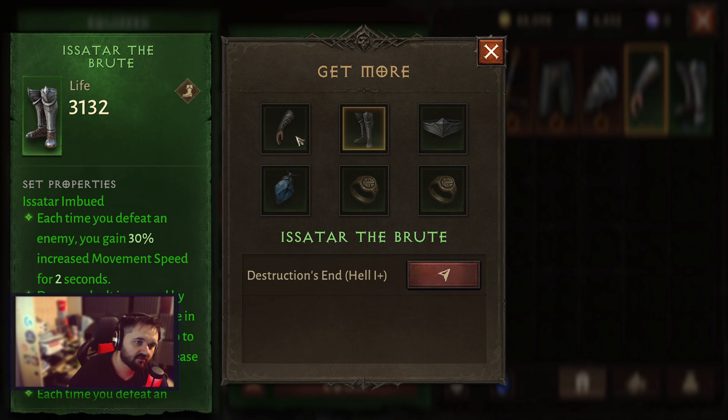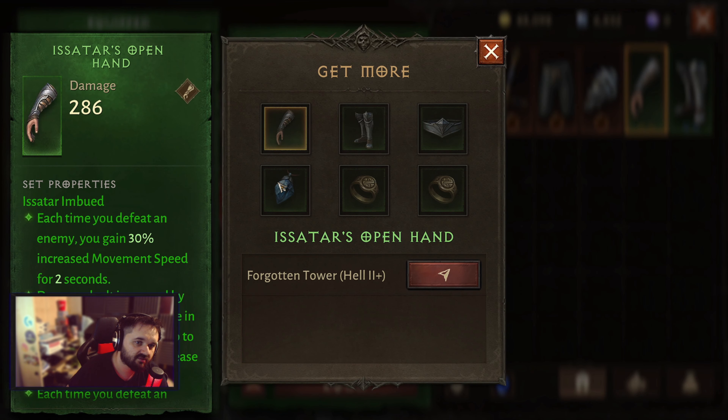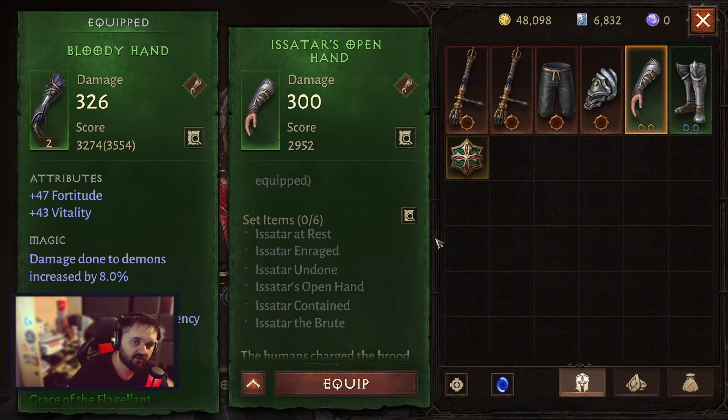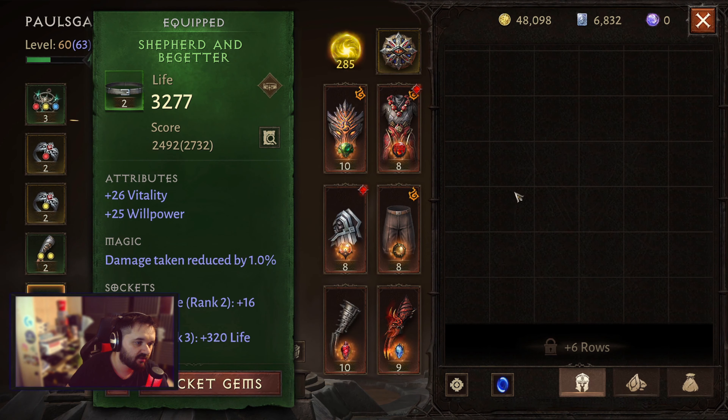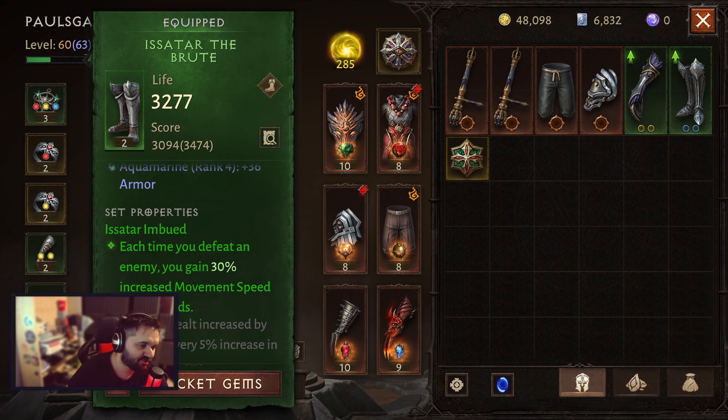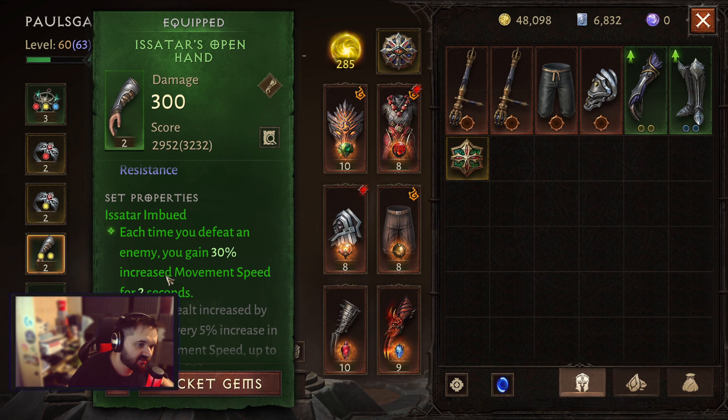Before you get the hell four, you can run two sets of two, so you're getting your fifteen percent summon bonus and thirty percent movement speed per kill.